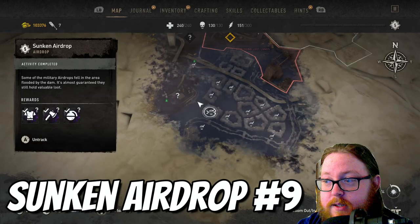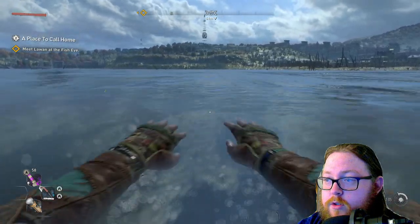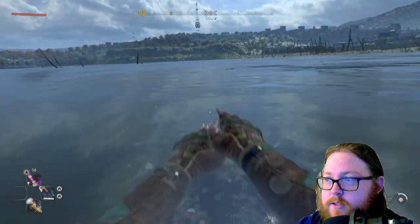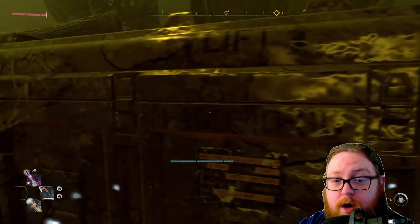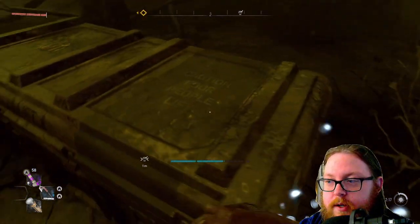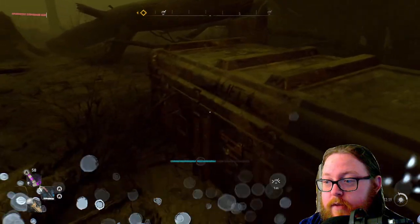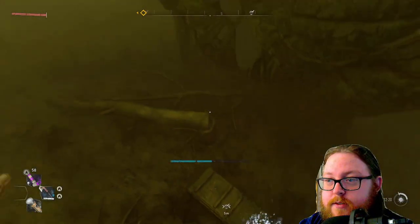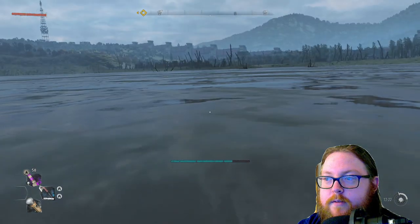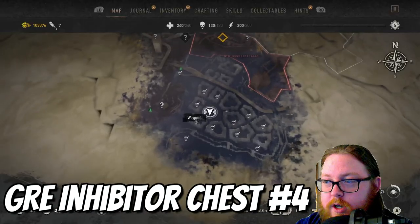For the next chest, just turn directly around — it's the building right behind you from where you got that last one. Head straight toward the tower in the distance and you should get the notification for the chest very quickly. One thing to note: I've had problems with this specific chest. It's not locked, but it appears shut and can't be opened sometimes. That can happen — it's not every single time, but I've only noticed this with this specific chest.